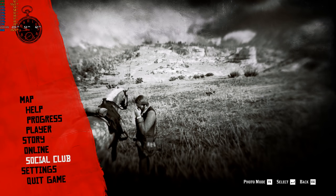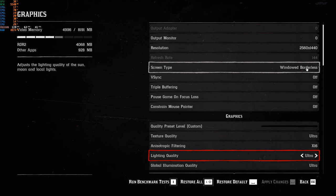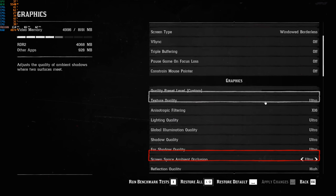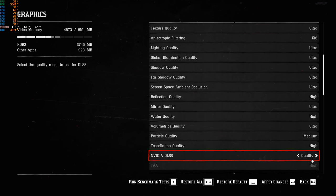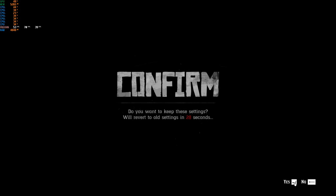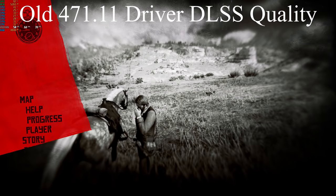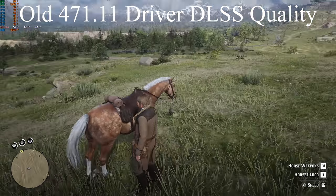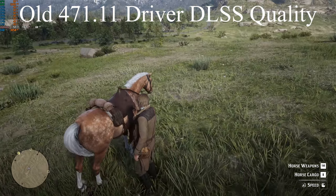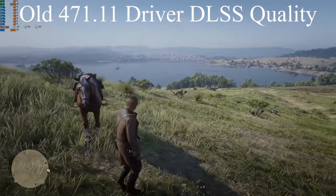My graphic settings are at the maximums — I'm on windowed borderless because of my ultra-wide monitor, as full-screen stretches the video. Now switching to DLSS quality and applying the change. A lot of people have complaints about the hair — you can see a checkerboarding pattern in the horse tail, horse mane, and character hair. I didn't notice this as much in my initial impressions video because I was wearing a hat.